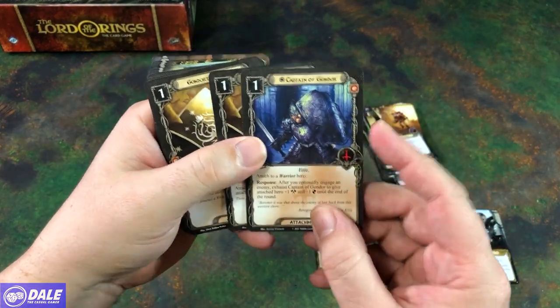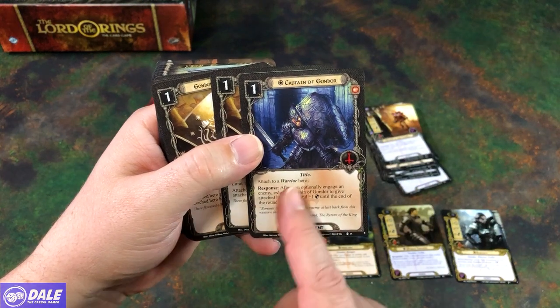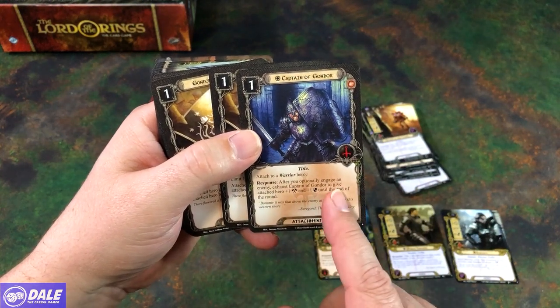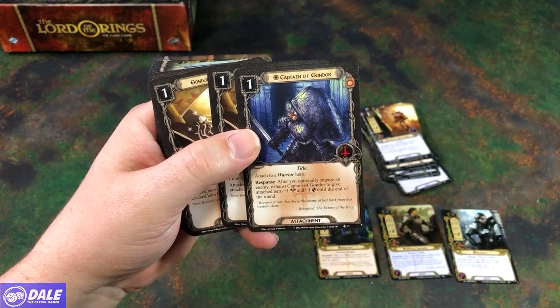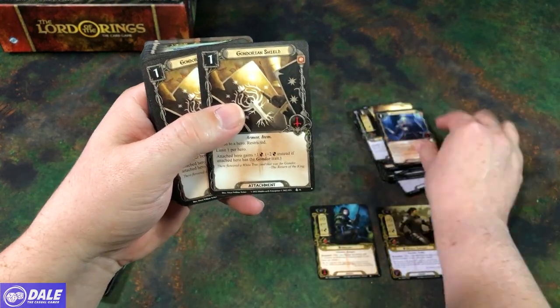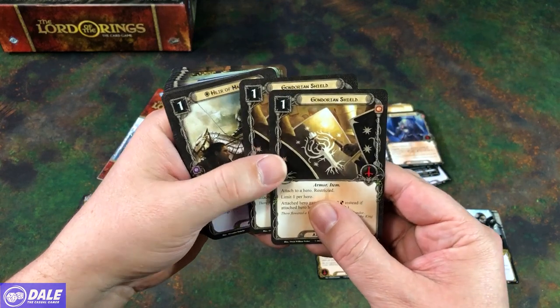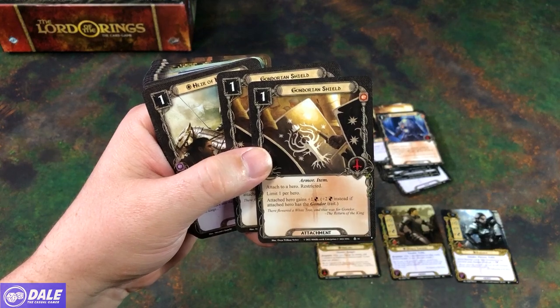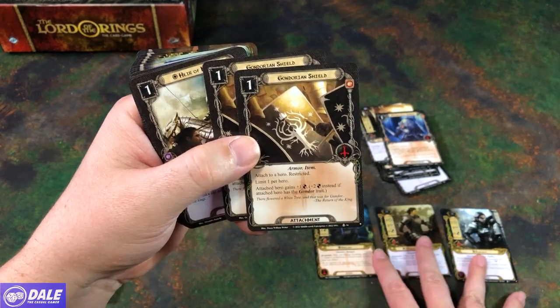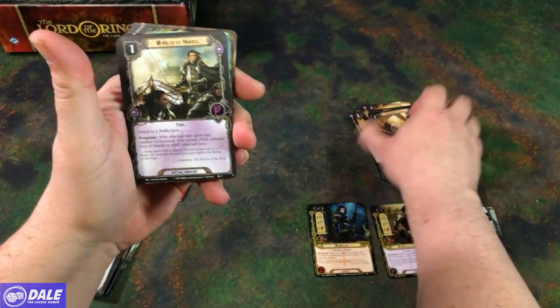Then we have a Captain of Gondor — attached to a warrior hero; after you optionally engage an enemy, exhaust to give the attached hero plus one attack and defense until the end of the round. Then two shields — limit one per hero; attached hero gets plus one defense, plus two if it has the Gondor trait. Of course all of our heroes have the Gondor trait.